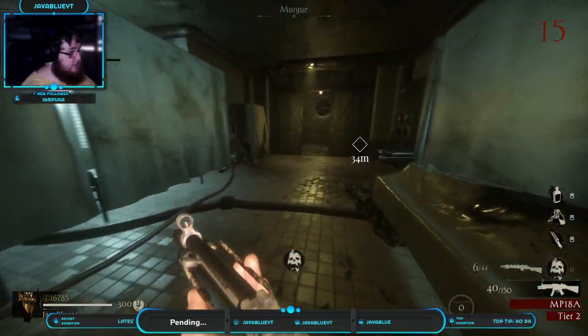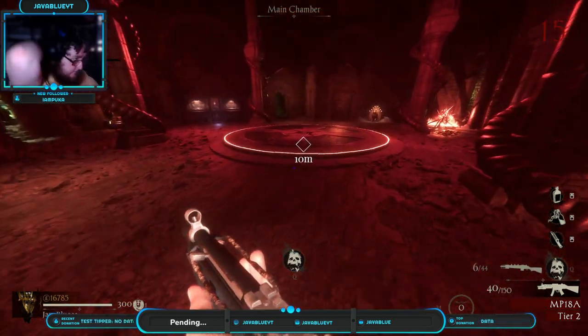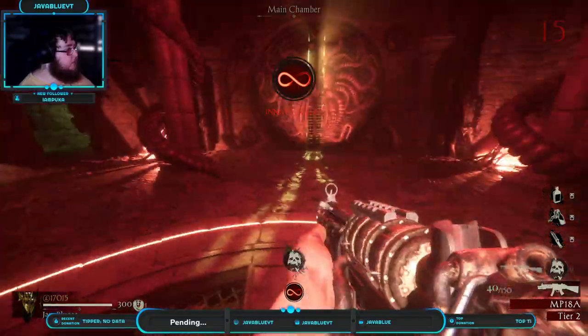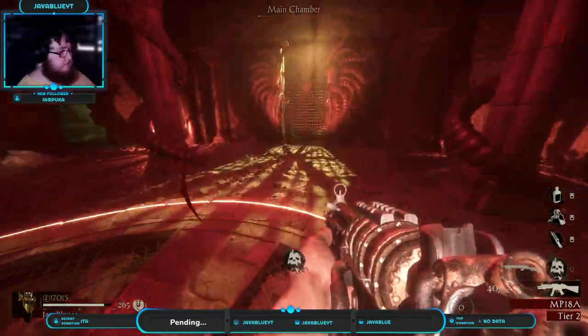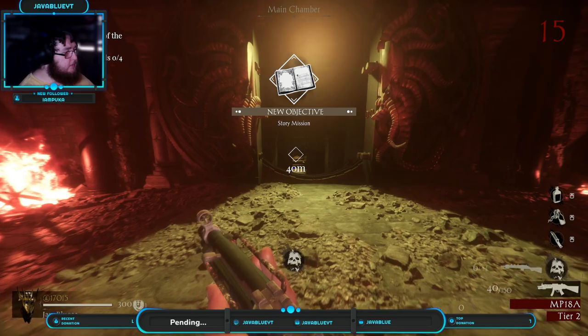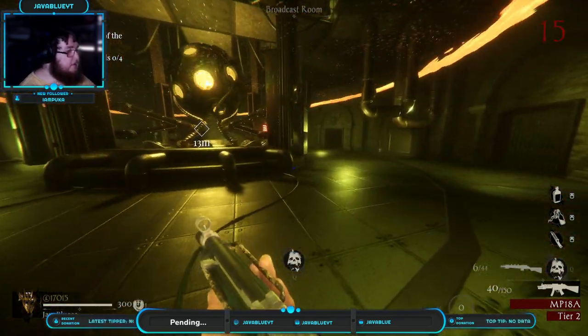Funnily enough, I have to go back and beat the story on easy mode so I can get that mask that comes with it. I've got to find that perk so I can get the God Killer — because I already have it. It's funny.